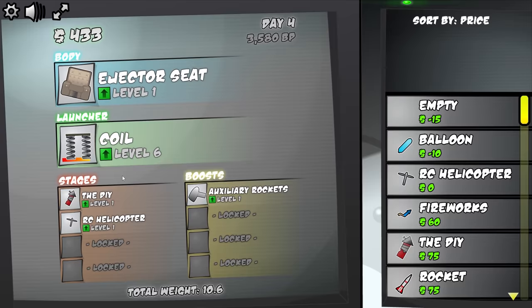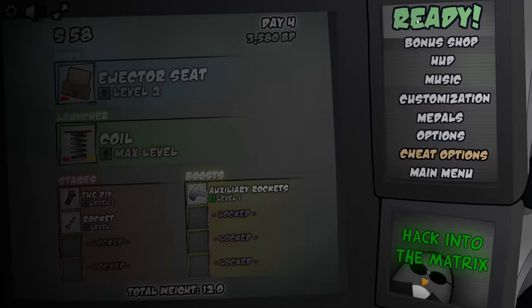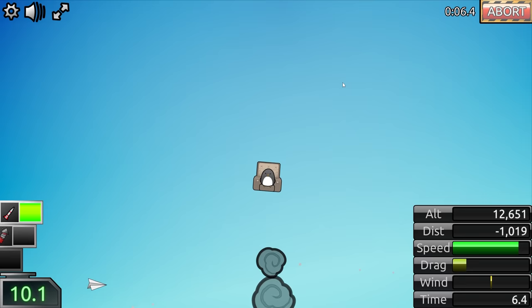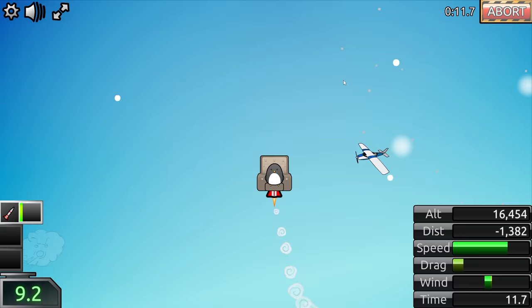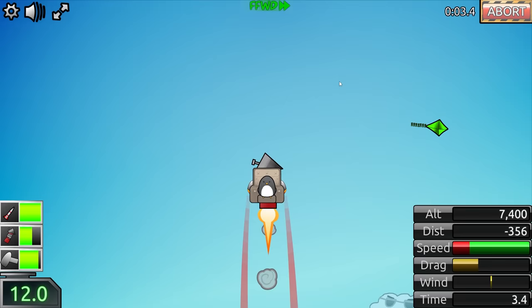I'm going to trade out my helicopters for one do-it-yourself rocket and one regular rocket, because variety is important. Then we're going to upgrade the coil to max level and make the ejector seat launch our penguin further. This time we have big rockets — look at all that speed. We had a pretty good launch, carrying us up further faster. We're at almost 20,000 feet already, so if he wants to end this run now, that's $663. Do this a few quick times and we'll earn some easy money and get much better upgrades.